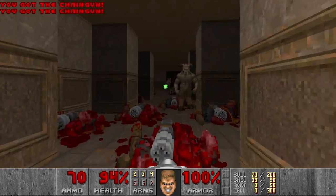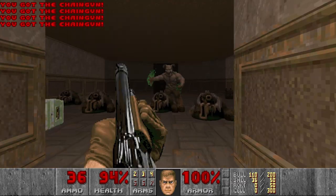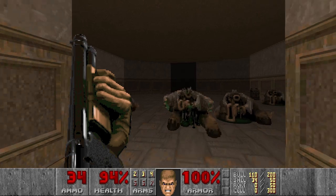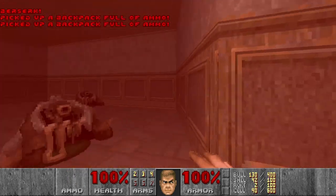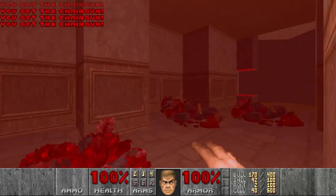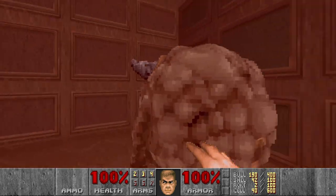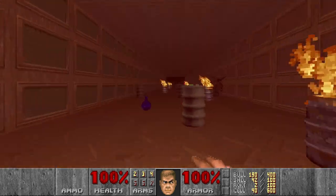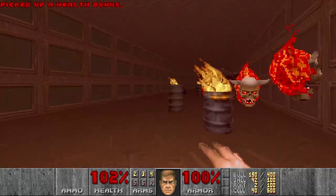And now we can snipe the rest of the hell knights. They should be quite damaged. Then let's grab the computer area map, berserk pack, and two backpacks. And all the chainguns here. We will need them in the next section. And I think this next section is the most difficult in this level, because there are like five pain elementals. And I want to punch them as quick as possible, because I think it's the most efficient way to kill them.